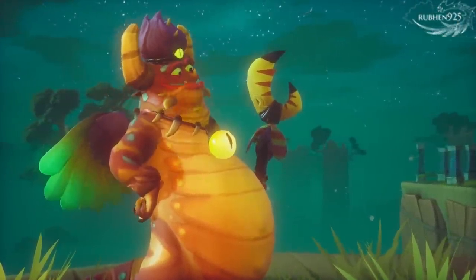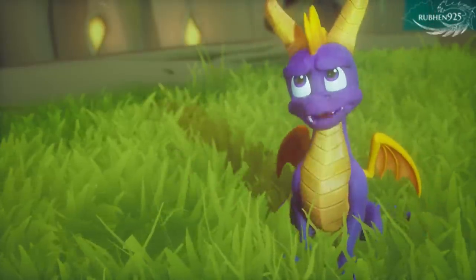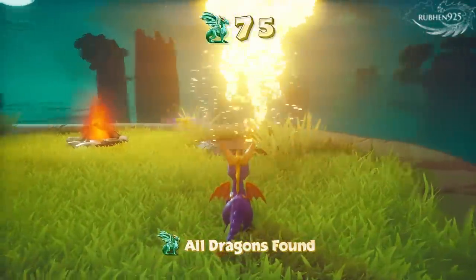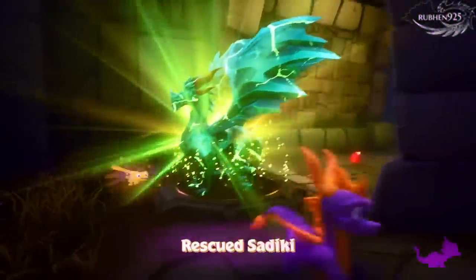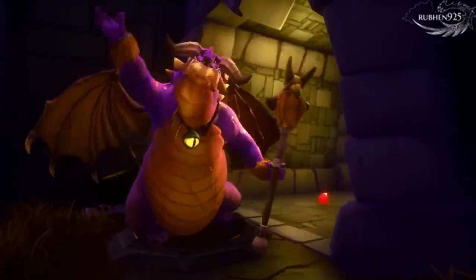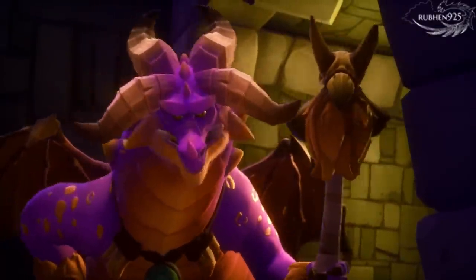That was quite a ride, Spyro. You've learned a lot since you were a young glider. Yeah, well, you could have found an easier spot to get stuck. Metalhead is all charged up to meet you. Attacking the Power Pulse should disrupt his power supply.